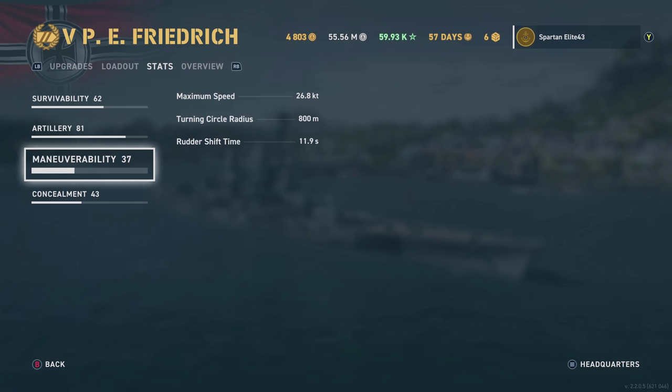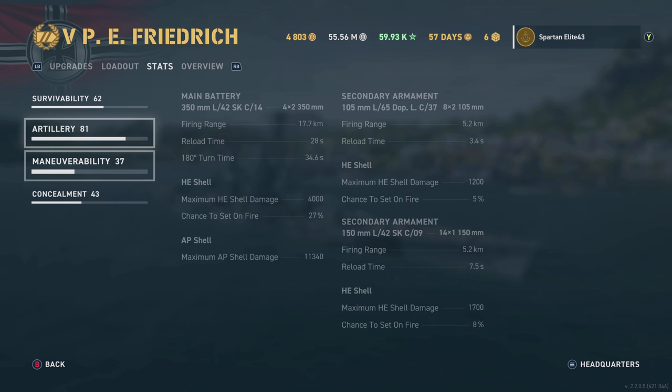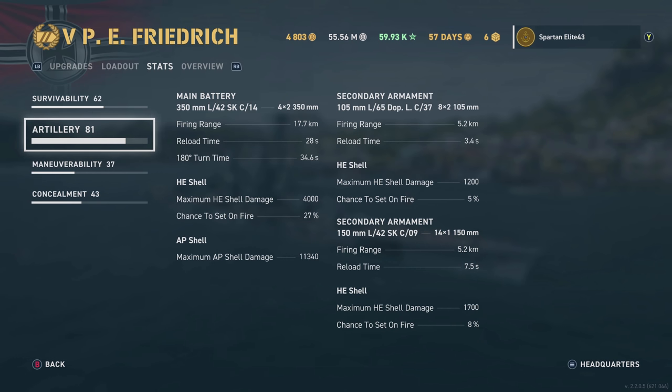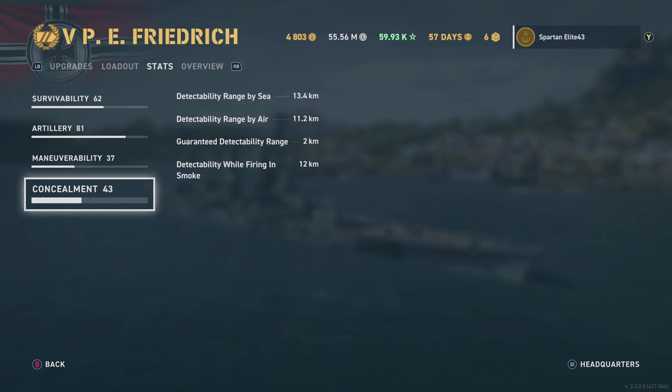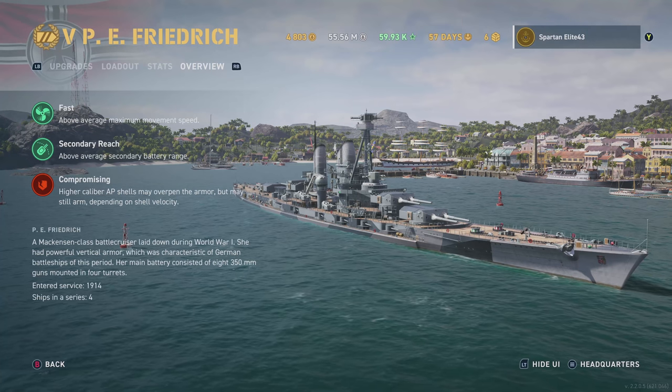Maneuverability is kind of what this ship is all about. It's got an 11.9-second rudder shift, which is great for a battleship or battlecruiser. The turning circle isn't the greatest, but the ship actually doesn't turn too bad — it tops out around 26-27 knots, which is knocked down by our crew skill Gyrating Drill Bits. Concealment is pretty good for a battleship at 13.4 kilometers, with 11.2 by air. Detectability while firing in smoke is 12 kilometers — not amazing, but you can get away with it as long as nothing is within that range. It's above average maximum movement speed, especially for its tier.